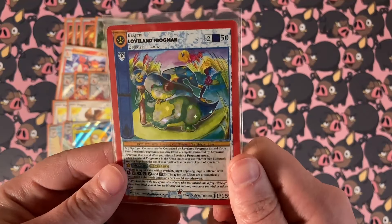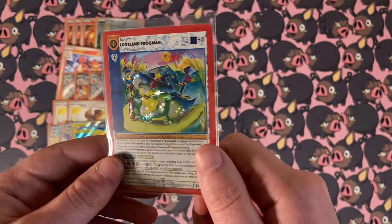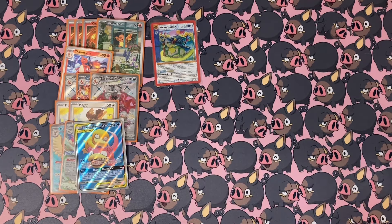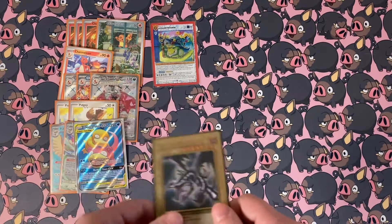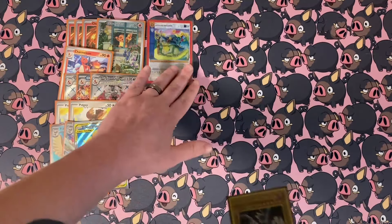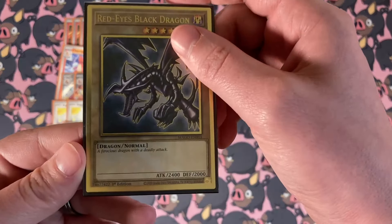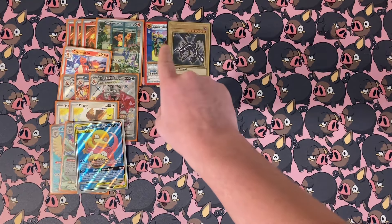The next card is an extender card — we have this Loveland Frogman, I just call him Wizard Toad. A lot of people don't know this about the Pokémon TCG, but Wizard Toad directly evolves into the Red-Eyes Black Dragon. So if you get this down and you have it in hand, because of its awesome wizard powers, the minute you put him down — boom — you have yourself a Red-Eyes Black Dragon, which is so powerful in this new format. It does 2400 damage, which is enough to knock out a Charizard.